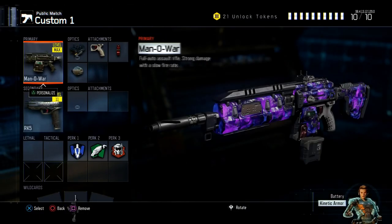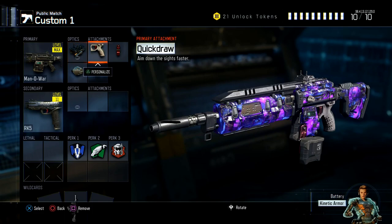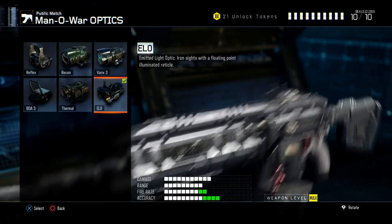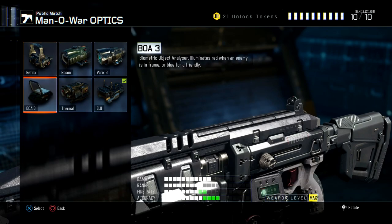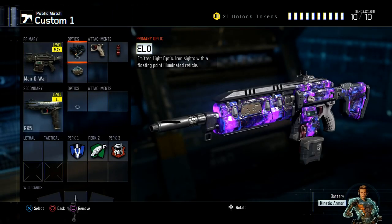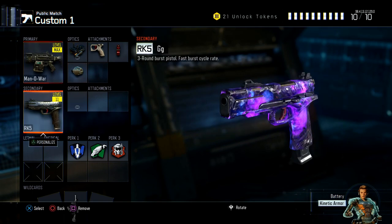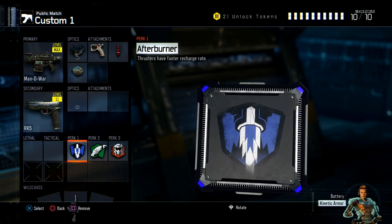We're going to start off with our first one — the Man-O-War class setup. What I like to run is ELO, Quick Draw, Fast Mags, Rapid Fire. Now you can run either the ELO or the red dot sight, it's really up to you. The ELO is pretty nice — I like to run it a little bit better because I have a better feel for aiming down sights. Next we have the RK5 secondary, which is a really good secondary to have on your classes.